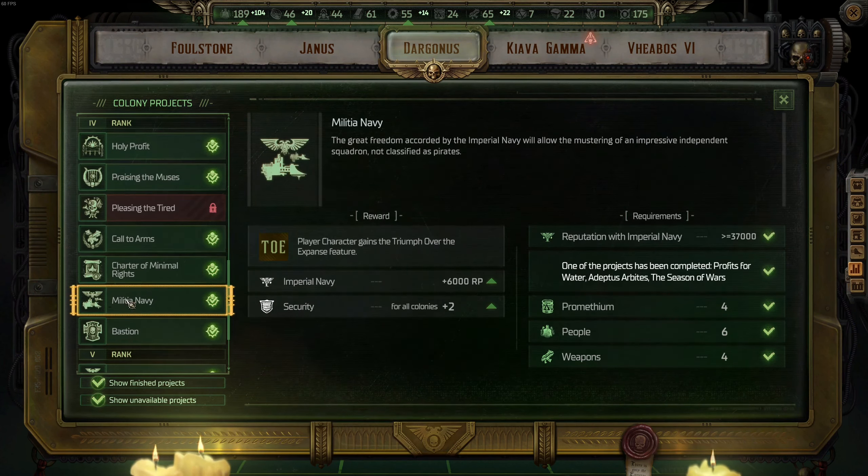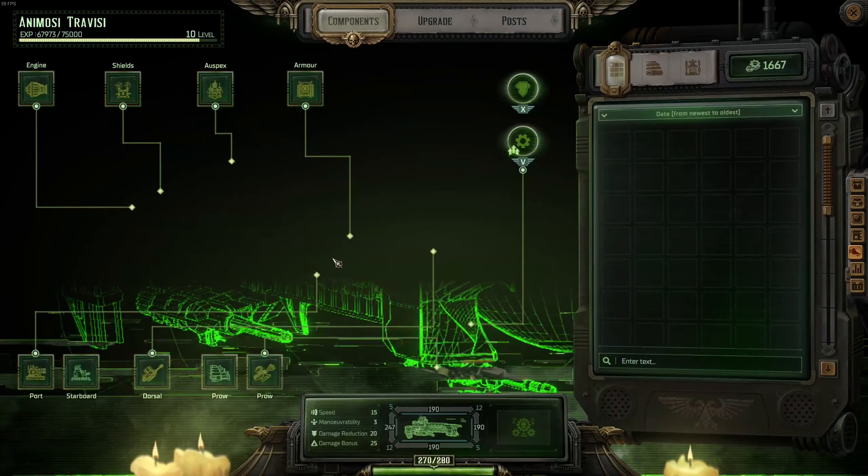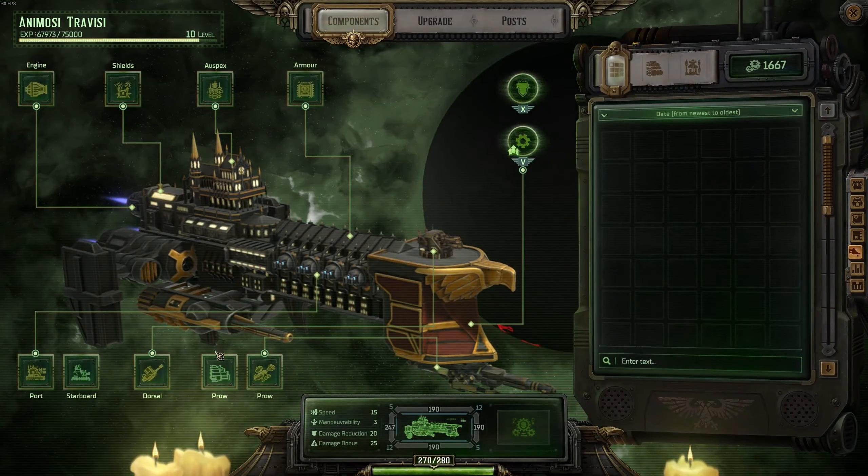For tier four upgrades on Dargonus, the most important one is Militia Navy — again, Imperial Navy. The bigger the reputation points with Imperial Navy, the stronger your battleship is. Everything will be golden when you play with full upgrades. It's extremely important. On tier four, after Militia Navy, go with Bastion for the Battle Mastery, and then go for the Charter of Minimal Rights.